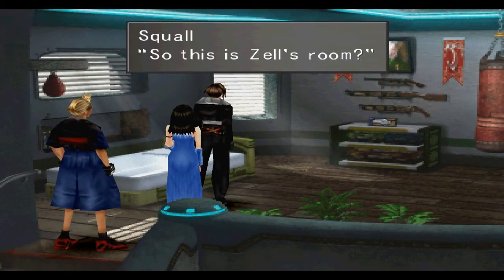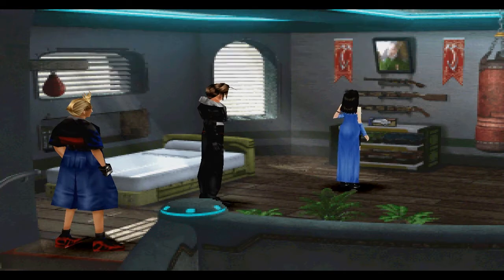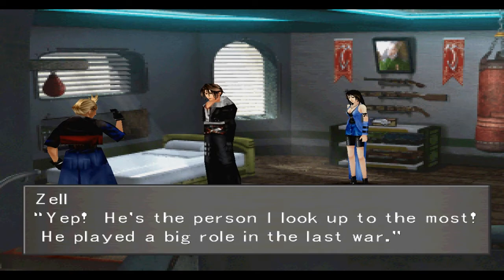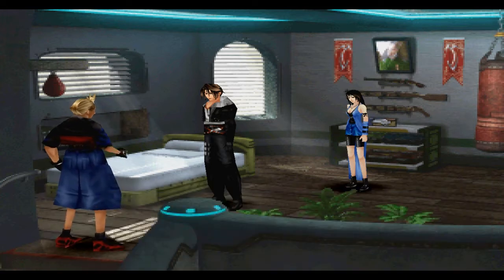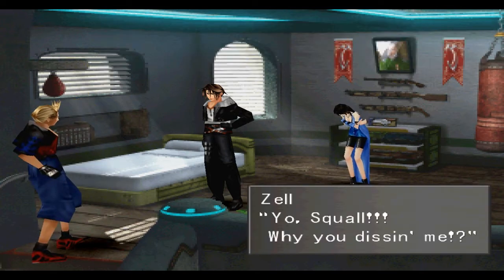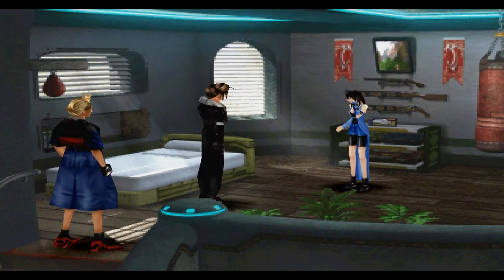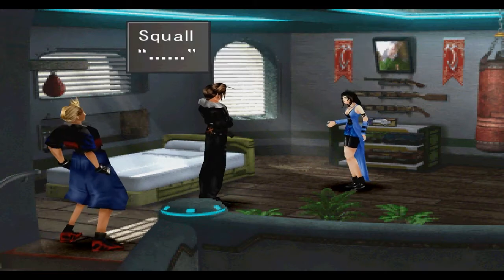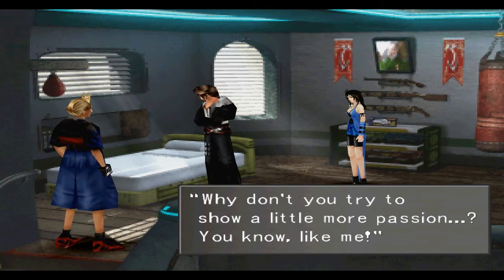Finally the scene with Rinoa. Rinoa asks if that's Zell's grandfather — Zell says yes, he's the person he looks up to most. He played a big role in the last war, the Sorcerer's War. He wasn't just strong — he knew when to attack, when to retreat, and in any situation he maintained his composure and stayed cool. Squall says so basically the opposite of Zell. Rinoa says it's probably none of her business, but maybe Squall is trying to be a little too cool. That's all the different responses you get when you go to Zell's room.